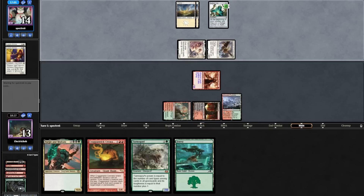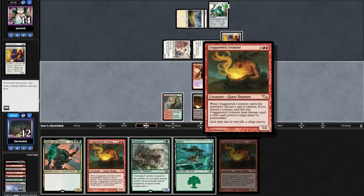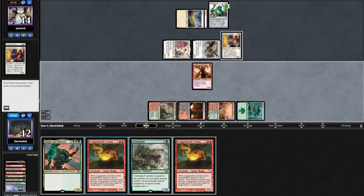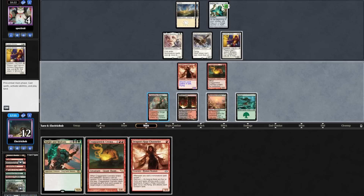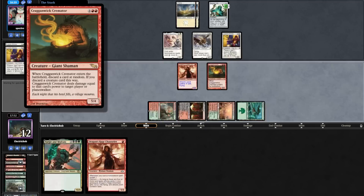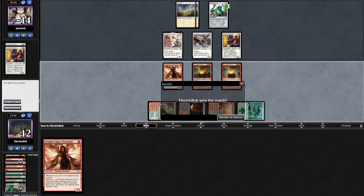We pick up a Forest. Opponent untaps, goes to combat attacking for four, taking us to 13, then casts Leonin Arbiter so we fetch in response getting a Stomping Ground. We draw another Cremator — so if we whiff we might have another chance. We cast our Cremator targeting the opponent, discarding a Goyf dealing seven — still pretty good. We attack with DRC putting them to four. On our turn we draw DRC, so we've got a 50/50 shot. Come on Cremator — and let's go! On to match two.